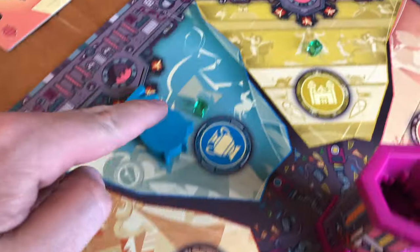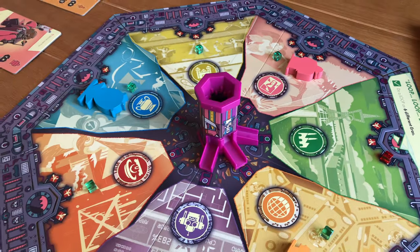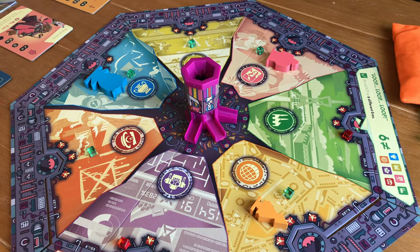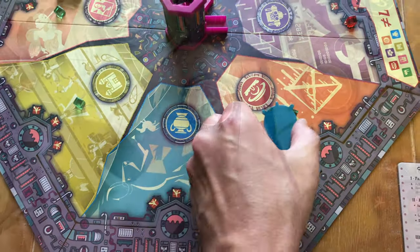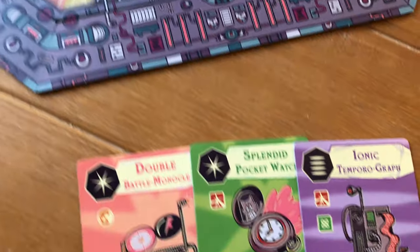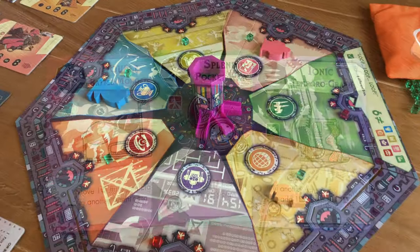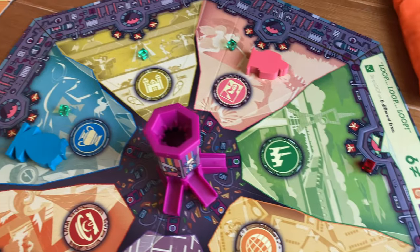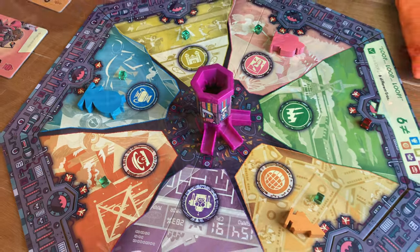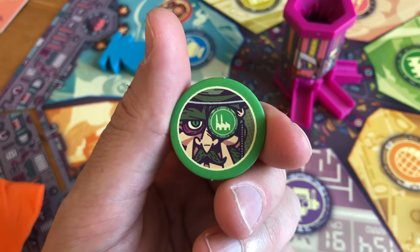The green cubes are energy cubes, good for you players. These will be placed out during the game to be used as a resource by any player that's in the era where the resource is located, either to move or to spin to loop — a cool mechanic in the game which I will explain later. There are seven total eras, each going further back or forward in time. Some of these areas will also have Dr. Fu duplicates placed on them.